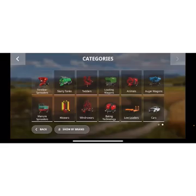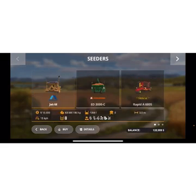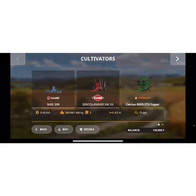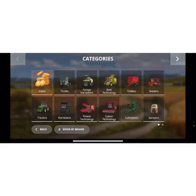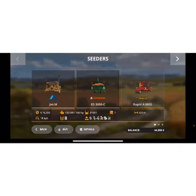Now we go to the store and find the seeders. That's the one we had which is only 3 meters. This one's 3 meters, that one's 6 meters and it costs 76,000. Wow, that is expensive. The others are 68, 42, 48, and 15 thousand. I think we're going to buy the sowing machine because that's more important, so we'll buy this for 76,000. Yes, we do want to purchase that.